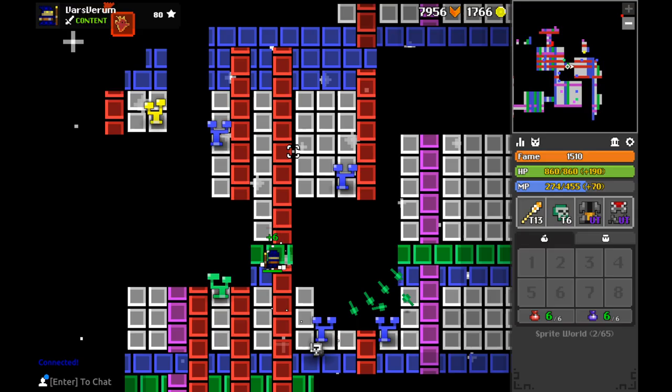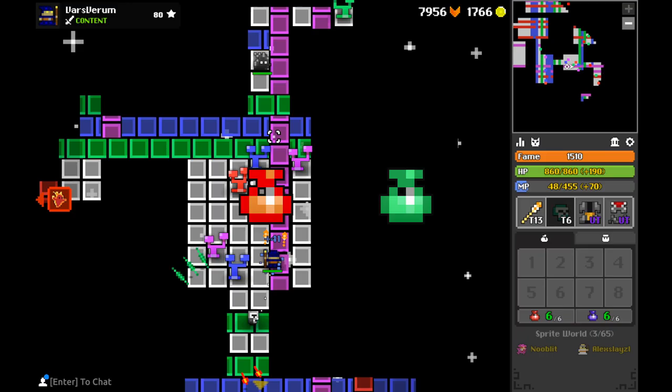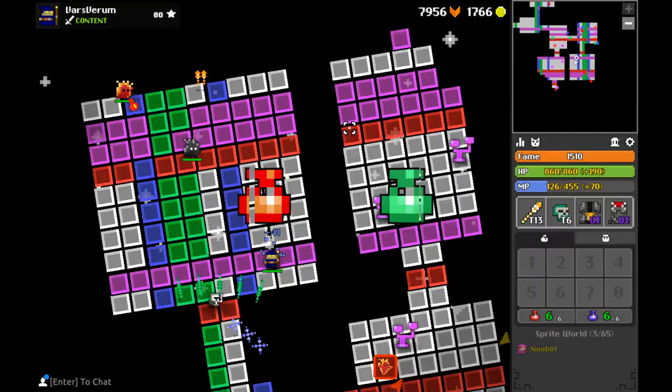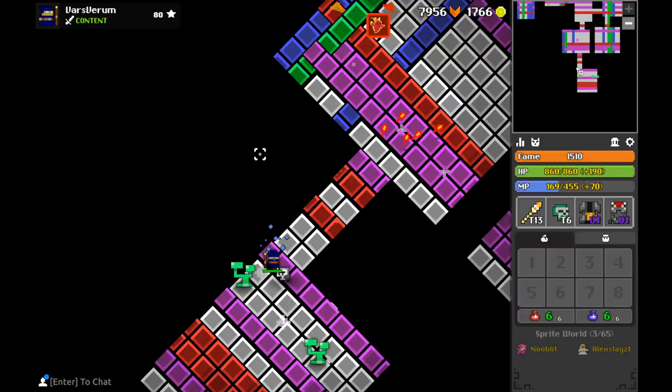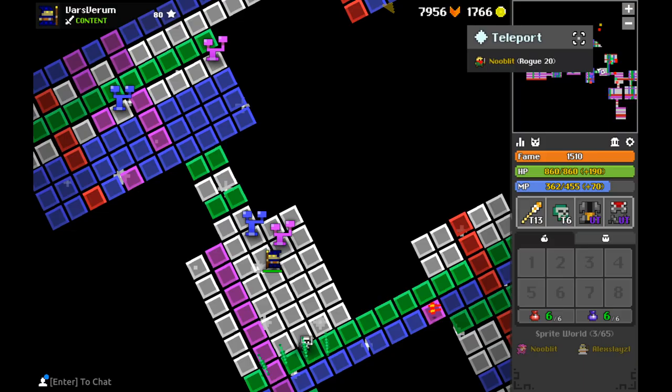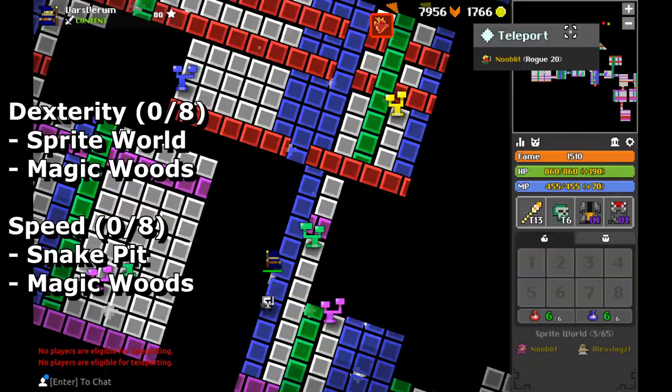Upon reaching level 20, the first two stats you want to immediately get out of the way are Dexterity and Speed, because not only are these two the most accessible potions in the early game, but also the best for maximizing your tempo. Dexterity helps you kill things faster and speed helps you move faster. Around this point you'll hopefully have gotten your hands on some mid-tiered items like a tier 6-10 weapon, tier 2-4 ability, tier 7-11 armor, and a tier 3 ring, which is more than enough to solo early bosses.